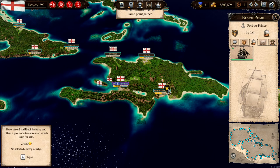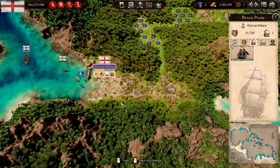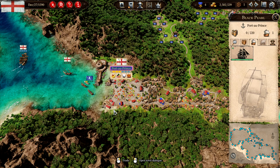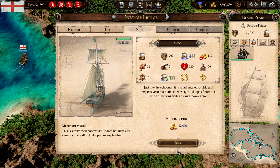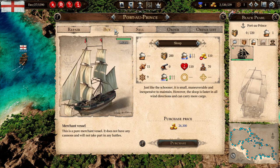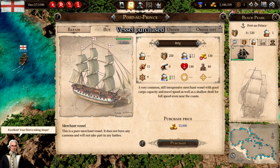What is this? An old shellback sitting off a piece of treasure map — we're gonna go there. We have these two vessels in the harbor, let's go there and sell them. We sell the sloop and the brig. Then we're gonna buy two military frigates — that's what he said anyway, so let's build that.